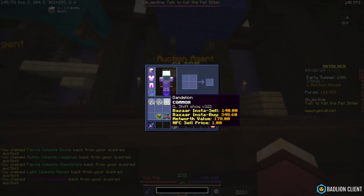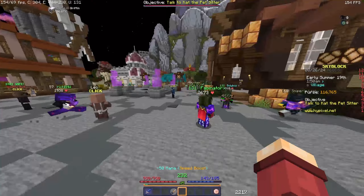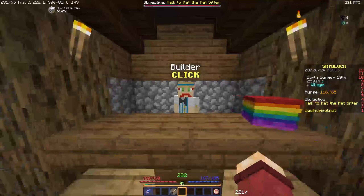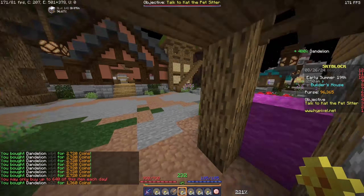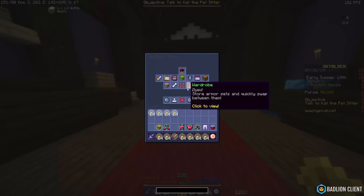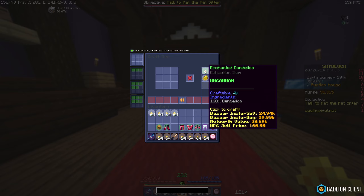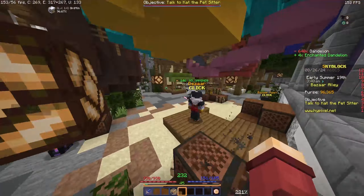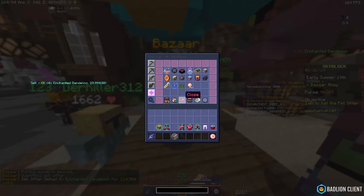I want to work on combat, and you might notice these dandelions in my inventory. A commenter — I'll just call him Vin — told me that from the builder I should buy these dandelions and sell them back as enchanted. It's quite expensive; buying 480 took all 20k. But in quick craft, each enchanted one sells for 25 grand, and I can make four, so for around 27-28k I could make almost 100k.